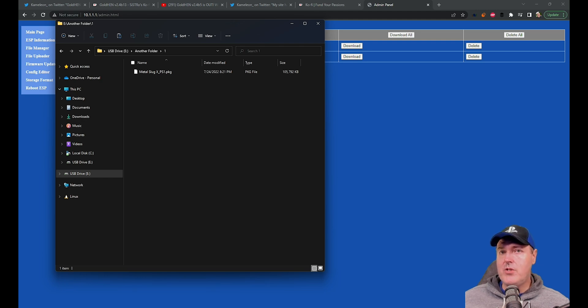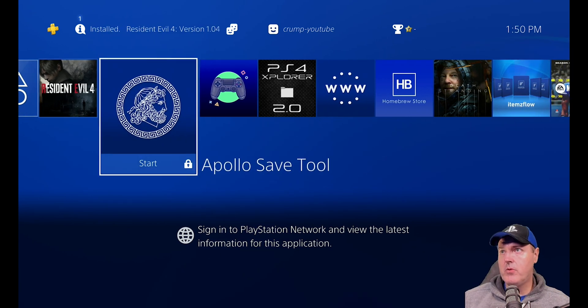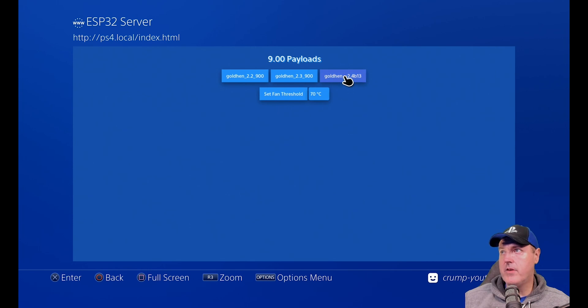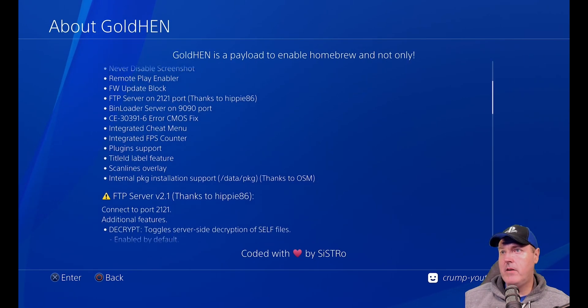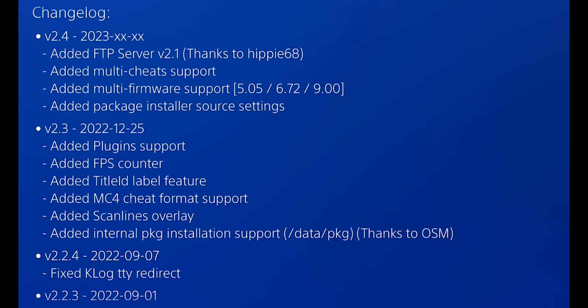Let's jump over to the PlayStation 4. Here I am on my PS4, and it hasn't been jailbroken yet, so let's go ahead and do that. We'll go to User Guide and select beta 13. Now it's loaded. The first thing we'll do is go into GoldHEN, go down to About, and look at the changelog. It says 2.4 is going to have a release somewhere in 2023, and it added FTP server version 2.1, multi-cheat support, and multi-firmware support.